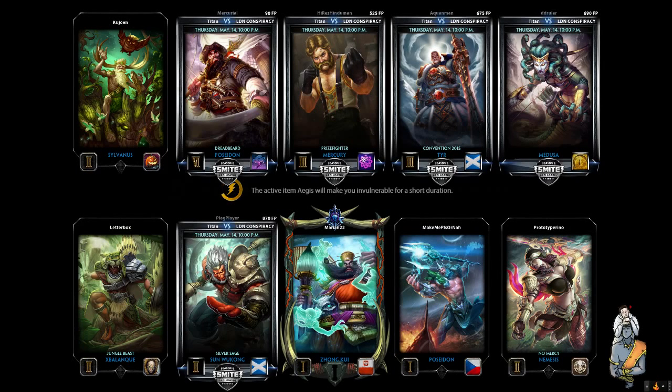Welcome back once again to another A to Z guide. This time we're going to play Mercury in the jungle. Mercury is an assassin who can be played in the jungle role, the solo lane, and has seen some play in the hunter role as well, just because of how his wave clear works — he can be kind of efficient there.